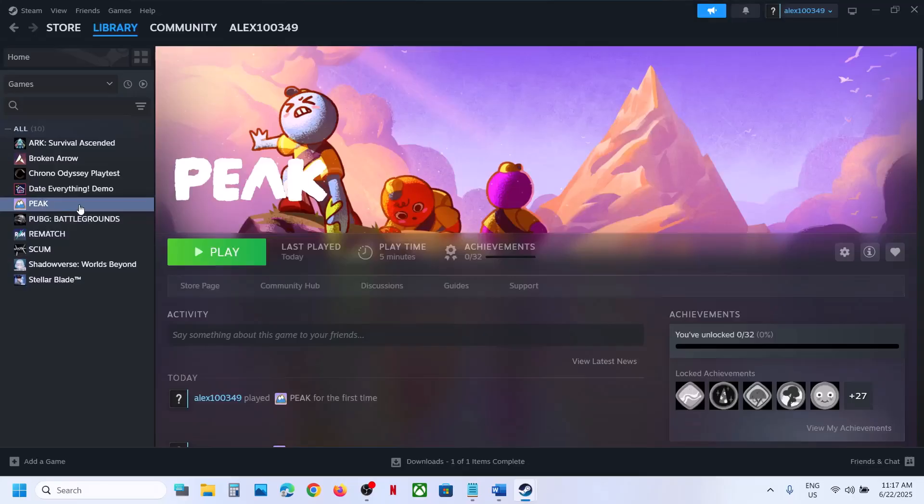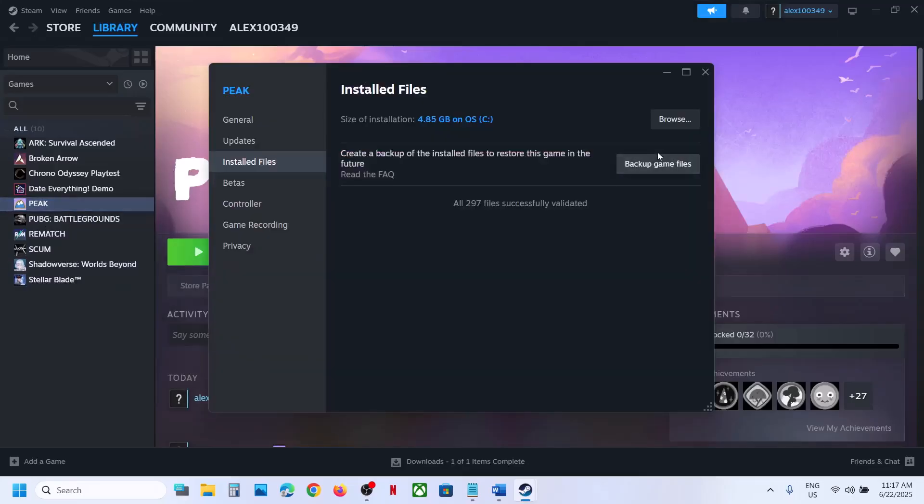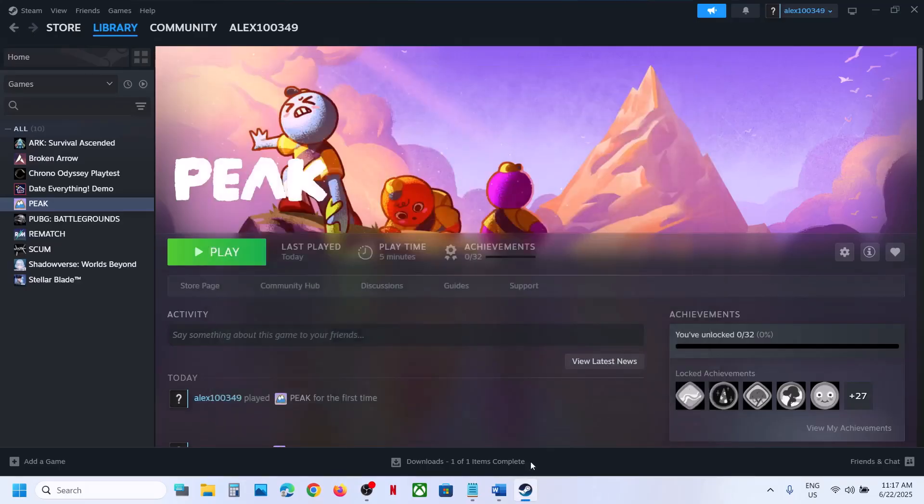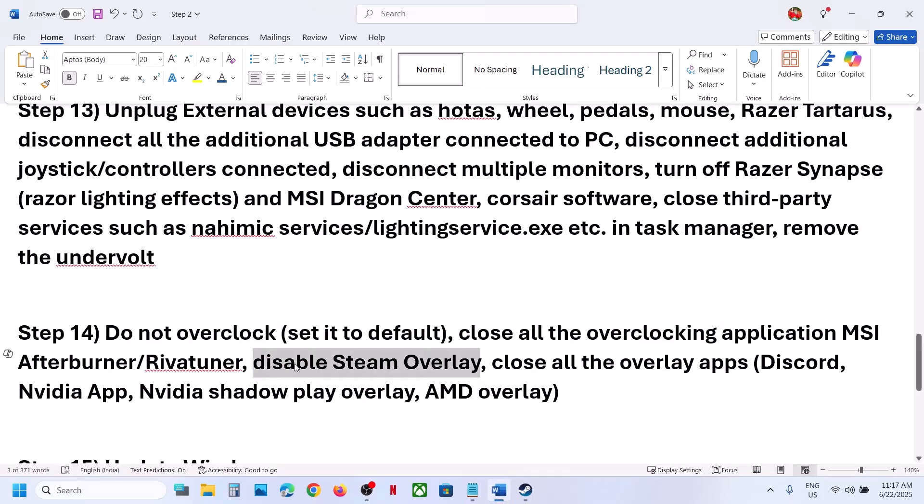Disable Steam overlay: right-click the game in Steam, select Properties, go to the General tab, and turn off 'Enable the Steam overlay while in-game'. Also, if Discord is running, go to Discord settings and turn off overlay. If Nvidia app is running, go to Nvidia app settings and turn off Nvidia overlay. Close all overlay applications, then launch the game.